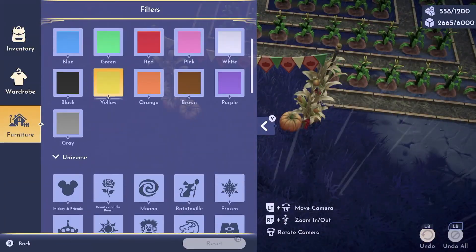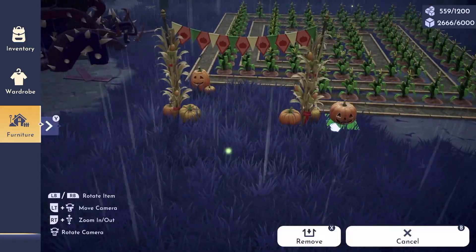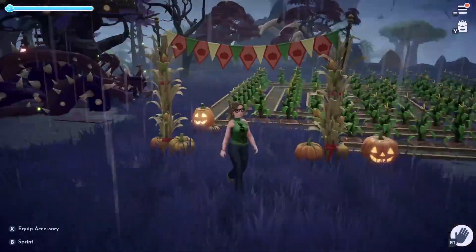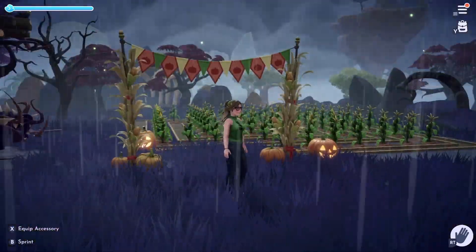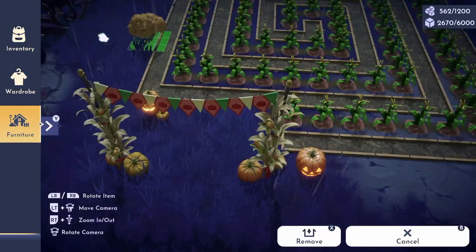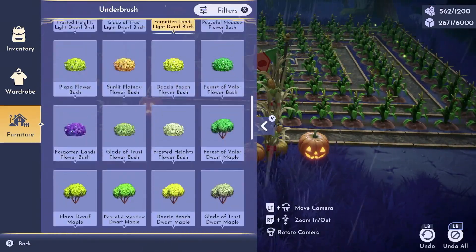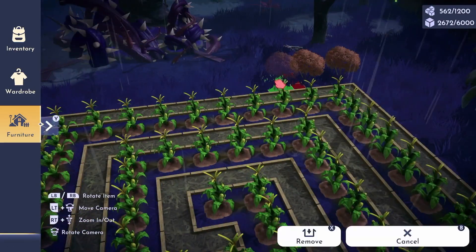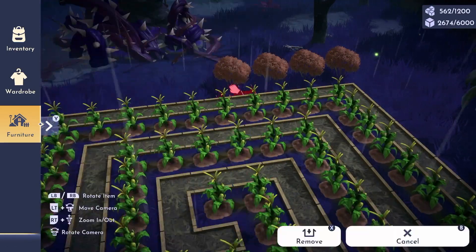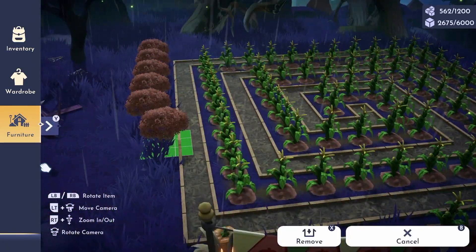Now I start to decorate around the maze a little bit with pumpkins and some jack-o'-lanterns. I added this creepy root arch in the back here that really makes it look eerie. I definitely played around with some foliage and some bushes, and a lot of the dead trees — kind of played around with those to see what worked better.